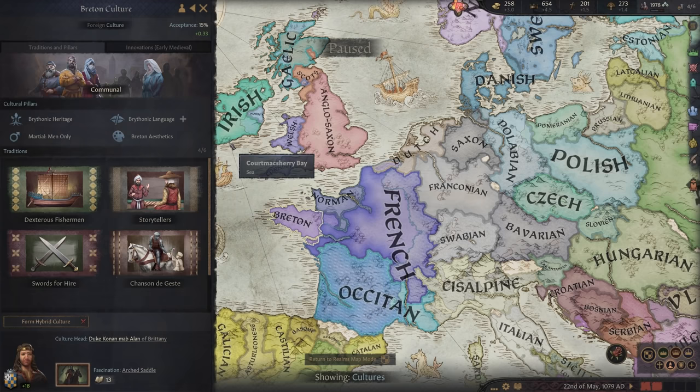A high cultural acceptance is a prerequisite for hybridizing your culture with another — one of three ways to change your culture. The option to reform a culture is only available to the culture head and is by far the slowest option, but it changes the culture for everybody of that culture automatically when the reformation is complete. Only one aspect can be reformed at a time — ethos, martial pillars, or traditions — and it takes 30 years to complete. The prestige cost of changing ethos is ridiculously high, and tradition costs are modified by geography, ethos, innovations, and political factors.